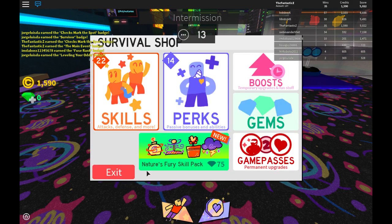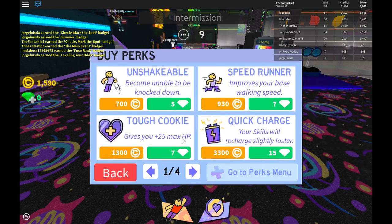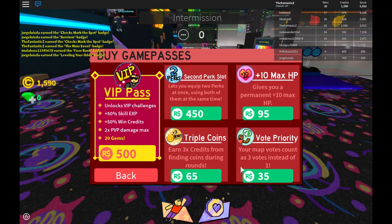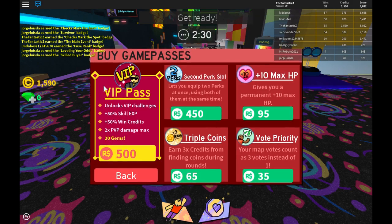There are two currencies in this game, which not many games have — usually games only have one currency, but some games have two. And obviously there's gonna be some Robux merch that you can get, like triple coins, increased money, increased XP, and all that — usual stuff. And even VIP.